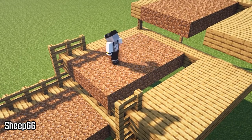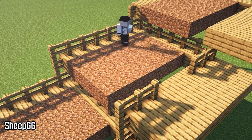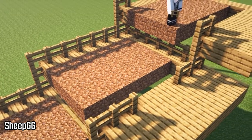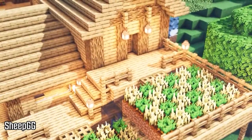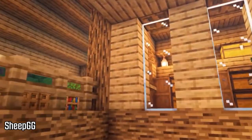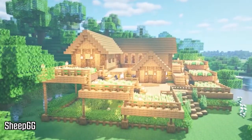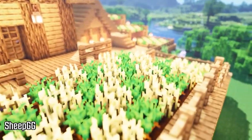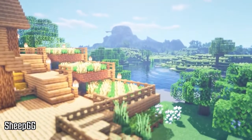My favorite thing about this base is the use of farms and its design. Farms are super important early game in Minecraft, and having these platforms of dirt available to grow wheat, potatoes, carrots, or whatever you want is really helpful early on. This base also has room for animals, which is super important especially if you're trying to get leather for an enchanting room. It's got a huge storage room and room underneath the base that could be utilized later for sugarcane or cactus farms, giving you lots of opportunities to continue building on it.